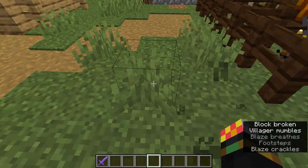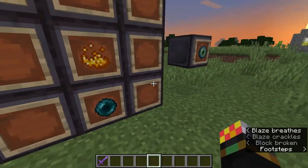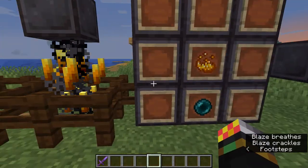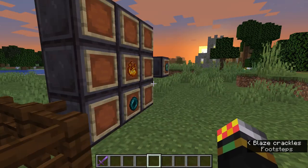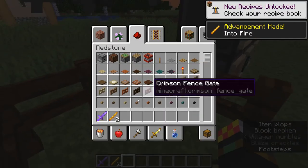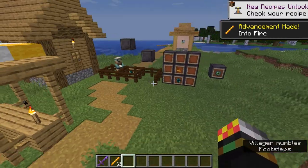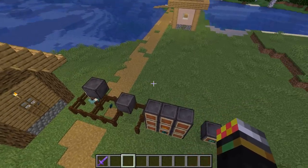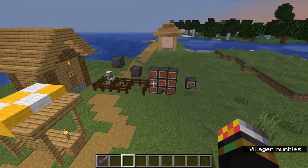Ender pearls aren't too bad to get, and to be honest at this stage in your survival world when you're thinking of fighting the ender dragon, you should have some kind of villager trading system set up or maybe a mob farm. Now for the blaze powder — what you need to do is kill blazes and you get blaze rods, then simply put them in your crafting area and you get the blaze powder. All in all the ingredients for eyes of ender aren't too bad, but they aren't super easy to farm straight away either.